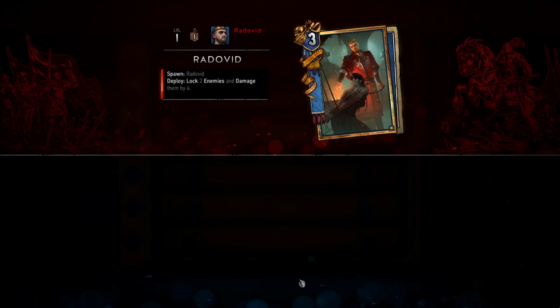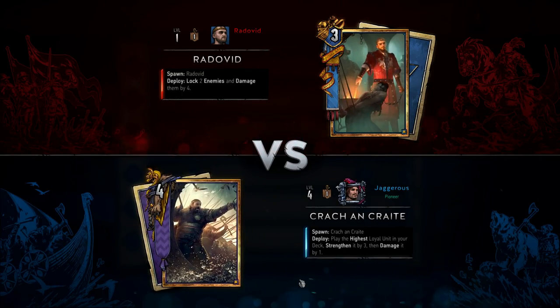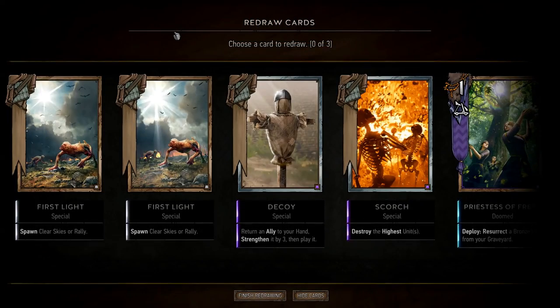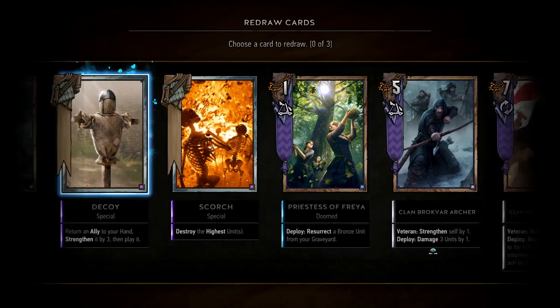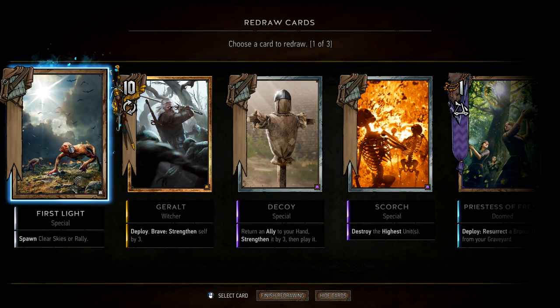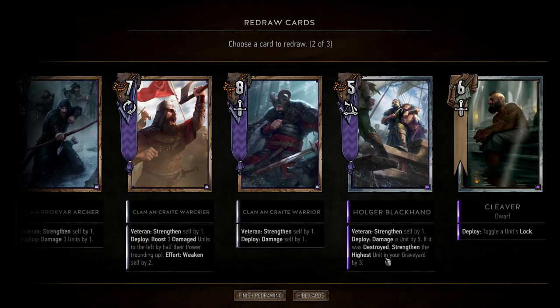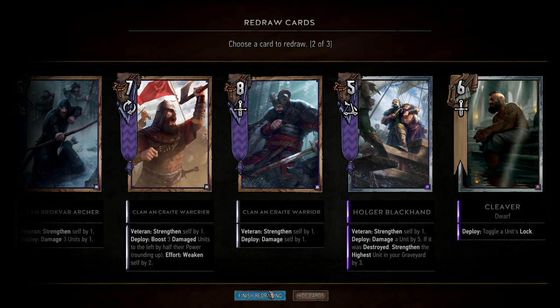I didn't actually read that — I probably should have. It normally gives you tips like 'lock this character' or 'damage this character.' Radovid's annoying because he deals damage, which means our self-harm strategy is going to be a little awkward but not the end of the world. In terms of our mulligan, we want to get rid of our First Lights because he's unlikely to play weather. We've got Geralt, we've got Commander's Horn — these are good. I'm pretty happy with this, so let's leave it at that.